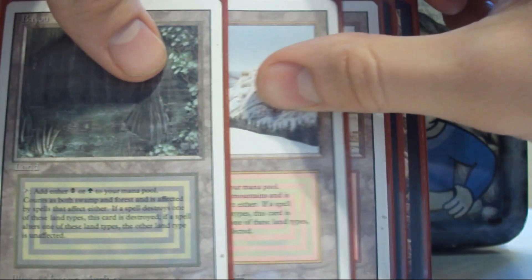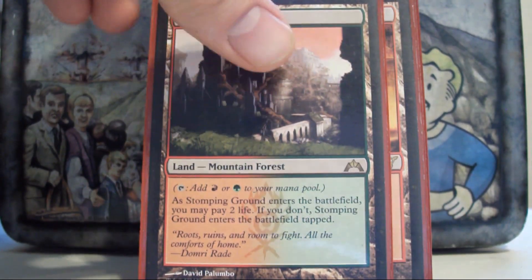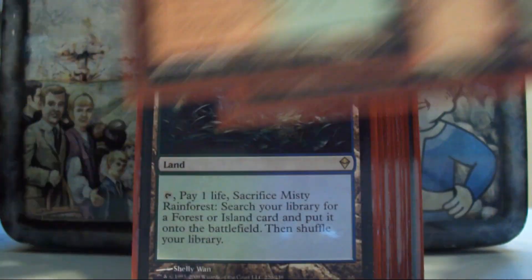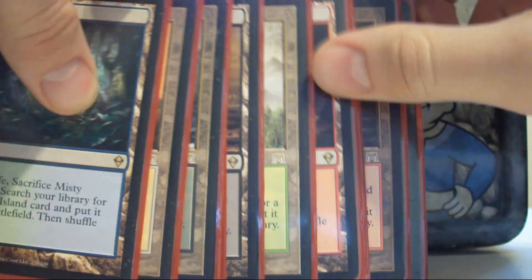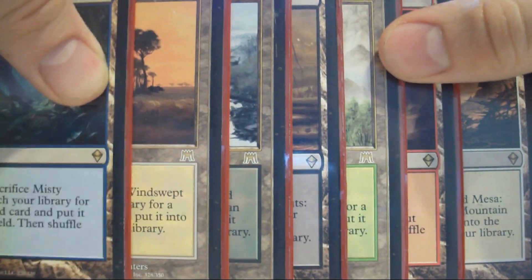I've got all 3 of the dual lands and all 3 of the shock lands — just boring mana-base stuff. I've also got all 9 of the fetch lands from Zendikar and Onslaught that I can play. The only one I don't play is Tundra, for obvious reasons.